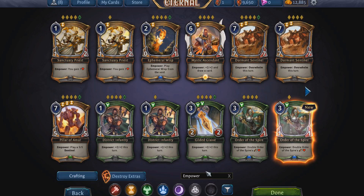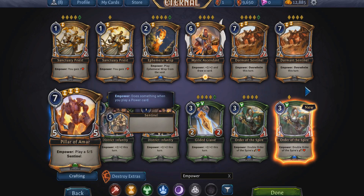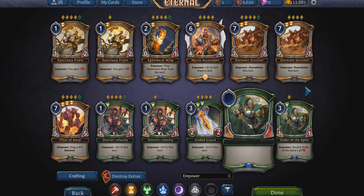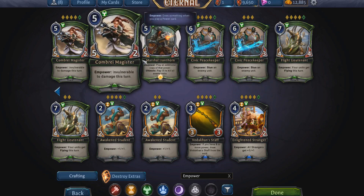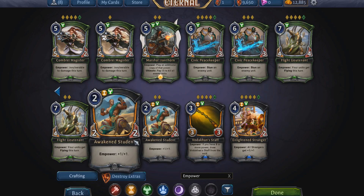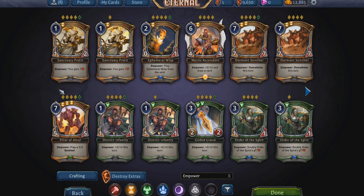Empower means that whenever you play a power card or anything that gives you a power, X happens. A bomb example is Pillar of Amar — if he's in play, every turn you play a power you summon a 5/5, which is massive. There are a ton of Empower cards and they're all very strong priority picks in draft, since many of these abilities just build up crazily every time you play a power.